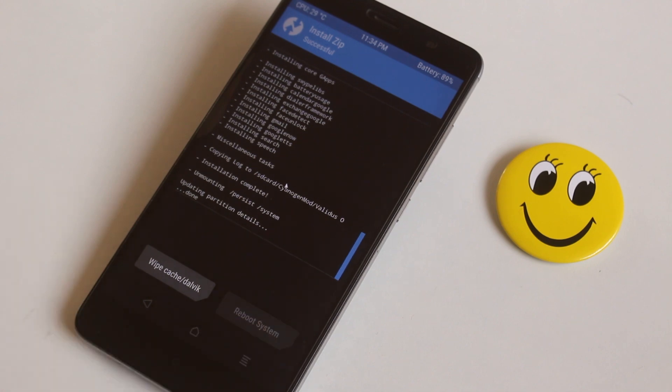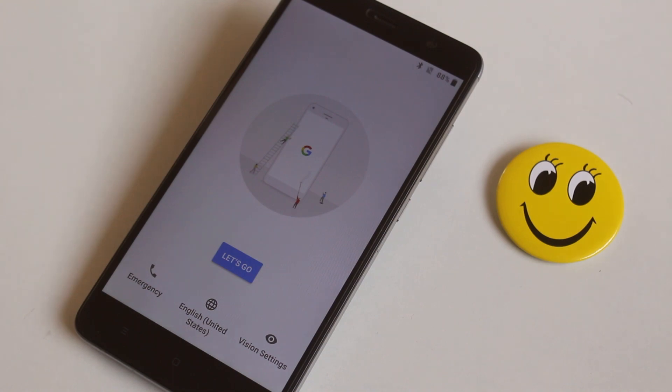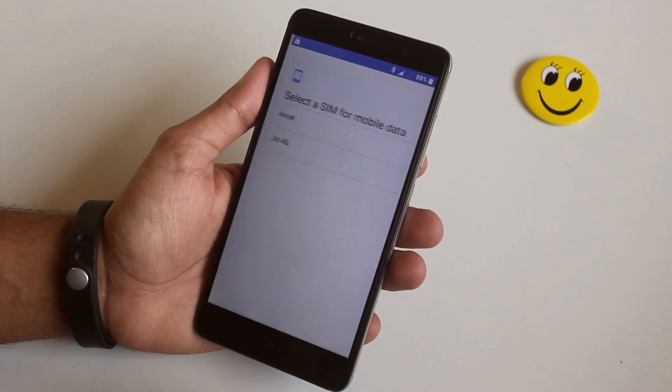Once that's done, hit Reboot System. First boot may take 5 to 10 minutes so do not worry. Here we have the cool boot animation. Now as we are booted up into the ROM, let me set it up.